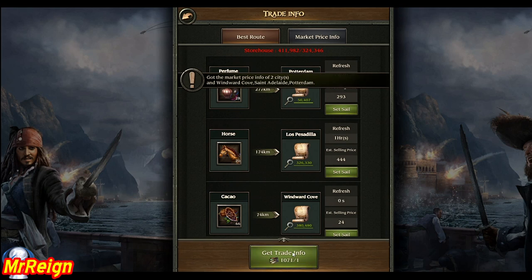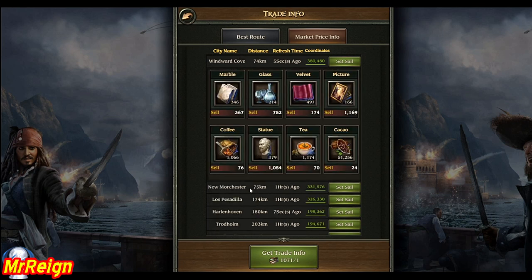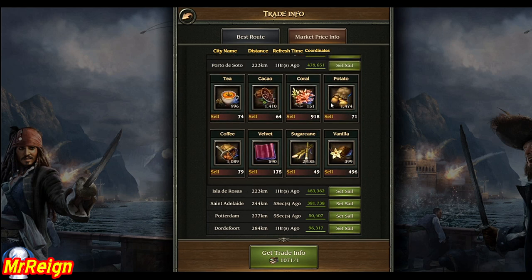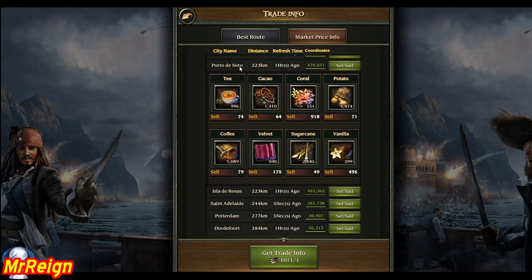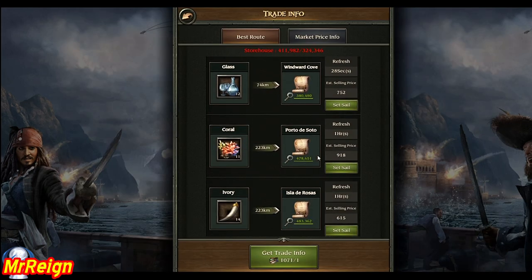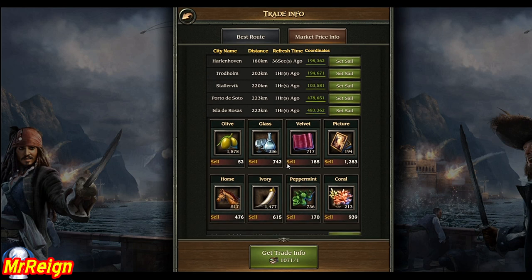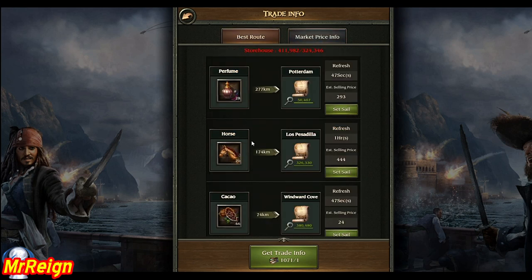You can click on trade info down here to get information on a port and see the price it's offering. If you want to do it manually you can go through each port until you find one that accepts coral — there's 918 at Port de Soto. Continuing on, Île de Rosa is showing 939, which is better. When I attempt to send it off it auto-selects Port de Soto, but I can manually send that particular cargo to Île de Rosa and get much more for it.